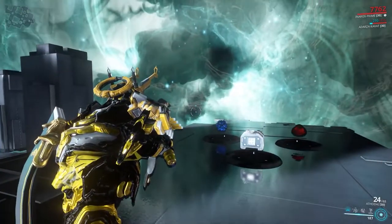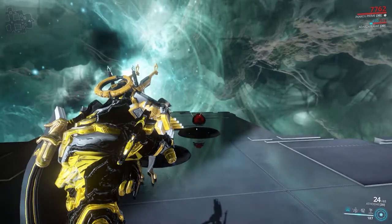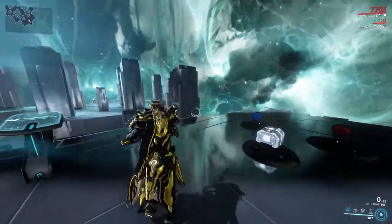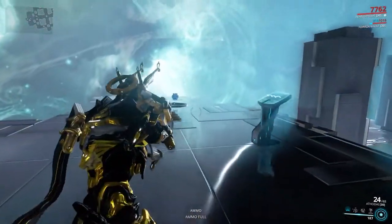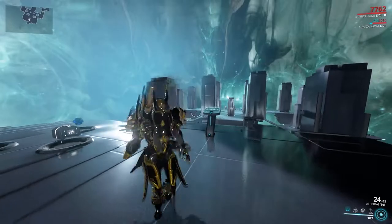Its secondary fire is like a charged short burst — a little ray thing. That does a lot of damage because it can apply loads of status effects really, really quickly, which I'll explain in a bit.